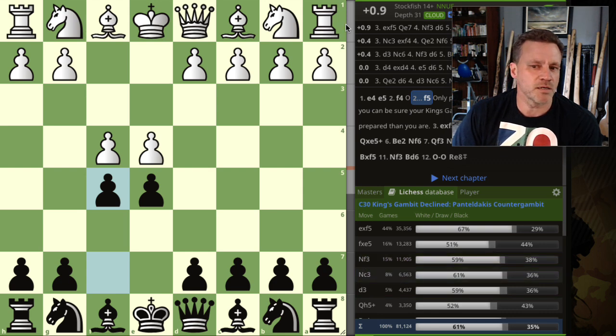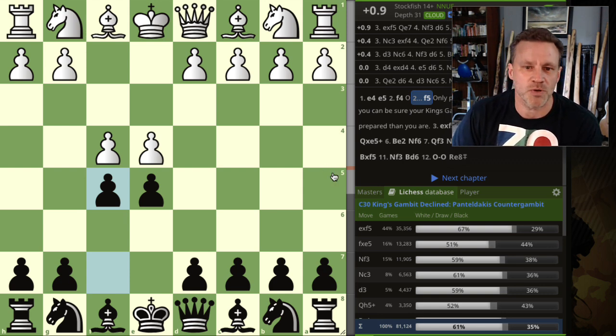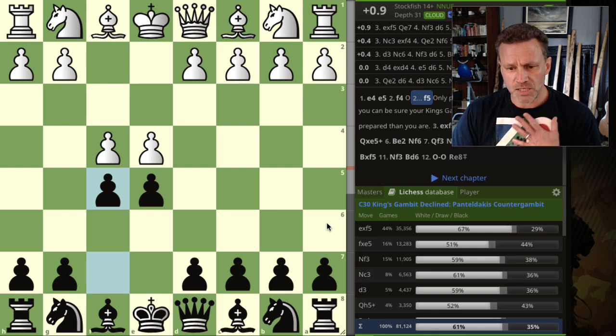The engine disapproves immediately, but the whole point of the Kruger repertoire is that we want to get the player with the white pieces out of his comfort zone and into our territory. That's the point.